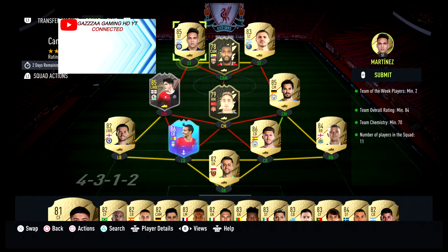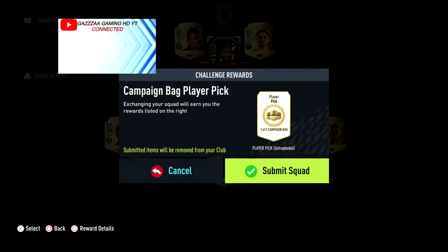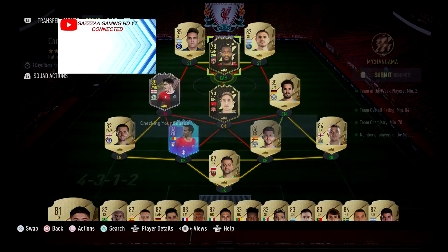You need three 85s, one 84, and some 82 and 83-rated cards, along with your two Team of the Week cards. Let me know in the comments below what you get out of it.